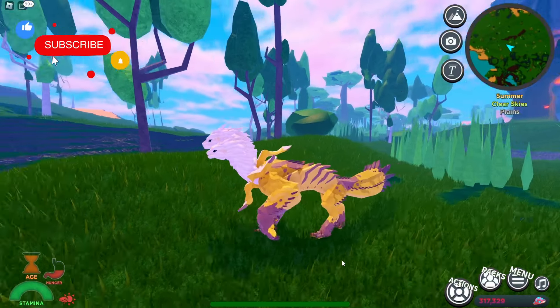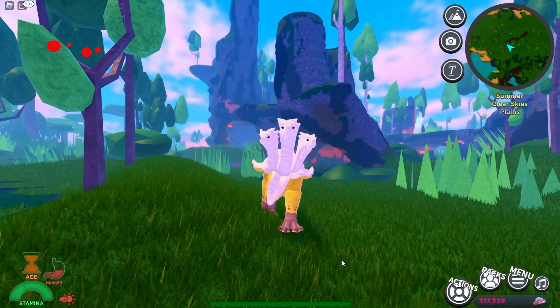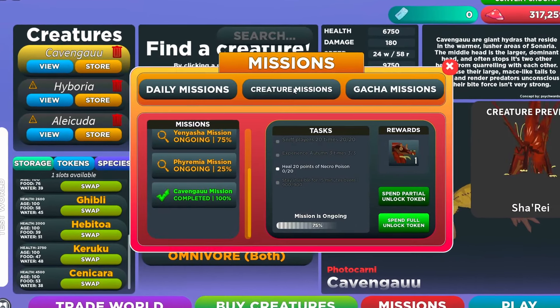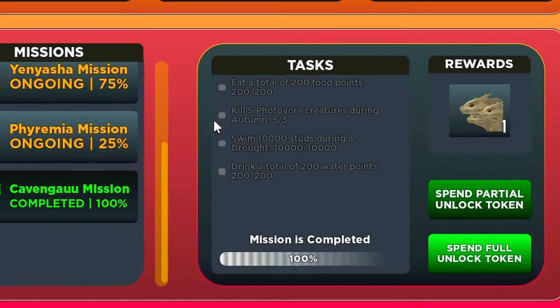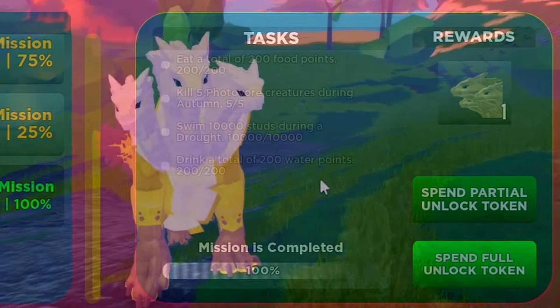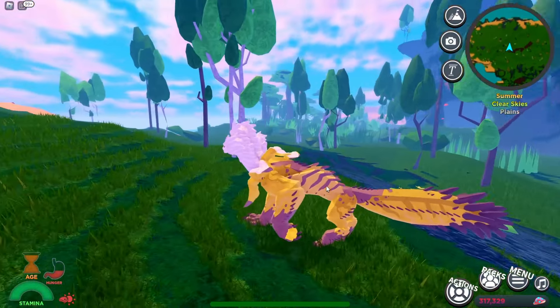What's up guys, Kelly DD here. Today we are back in Creatures of Scenario to check out two new creatures, but one of them is a secret so we'll get to that one in a second. This one is going to be in the creature missions section when you select the missions button on the menu, and you're going to have to complete the four tasks you see there in order to unlock this particular creature. This is going to be the Cavangal — it's a tier 4 terrestrial carnivore.